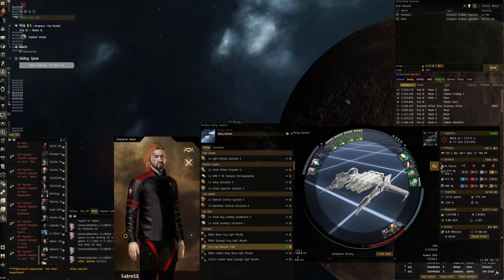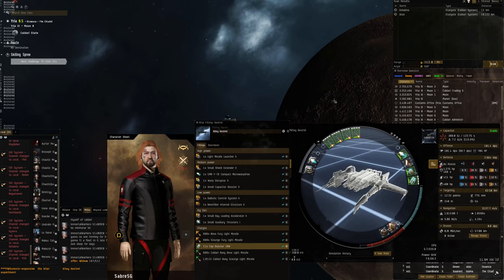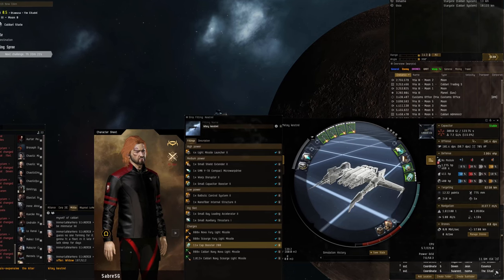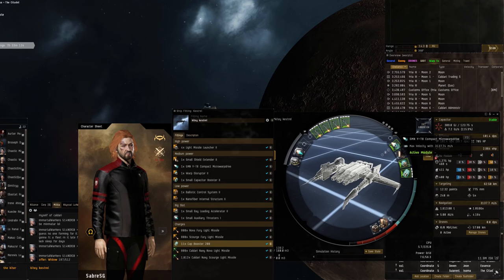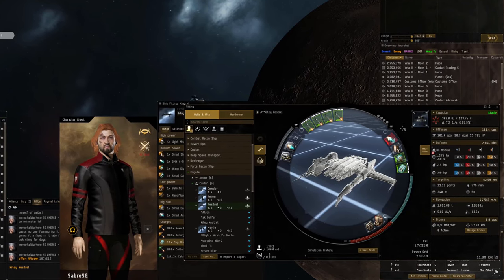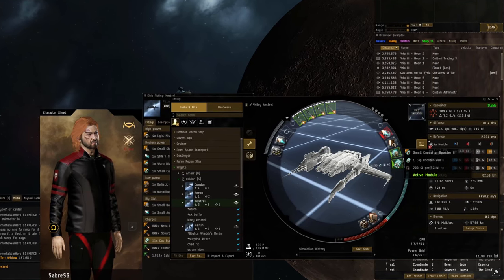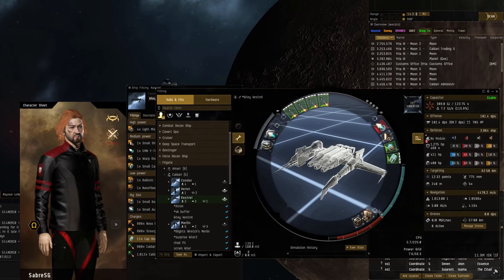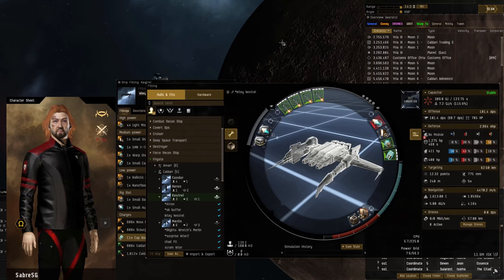Let's check out the kiting Kestrel fit — it worked out quite well, better than I expected. Light missile launchers, currently got Scourge loaded, comes down to 1.4 DPS — not great, but being a kiter it's okay. Pretty fast at 3137 m/s, warp drive, overheated 4470 m/s. Small shield extender, warp disruptor 2, cap booster with cap booster 200s, blister control 2, nano auxiliary thruster, and a small bay loading accelerator 2. That's the fit.